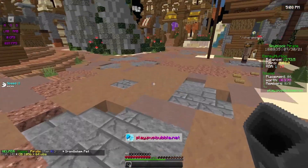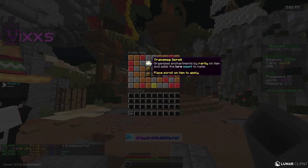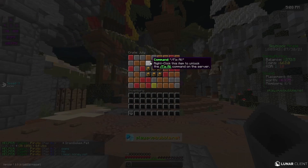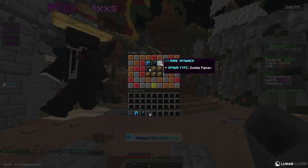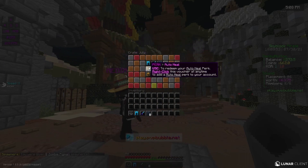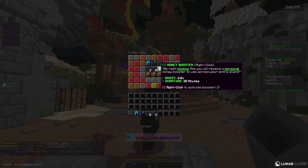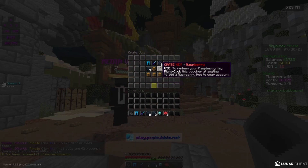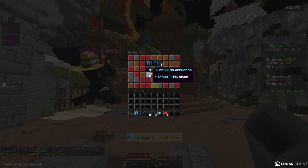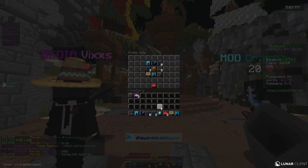Let's get started on the July crates — we're gonna open two at a time. We got July leggings and a July sword. From the next one we got a zombie pigment spawner and an upgraded vibranium spawner, that's actually okay. We got a V chest and a raspberry crate, and a chunk collector. For the last legendary reward we got three dragon fruit keys — that's pretty good.